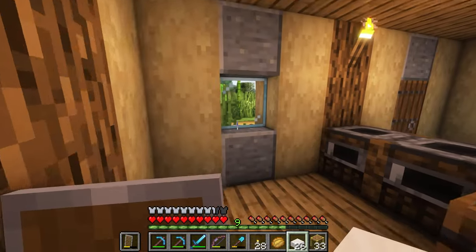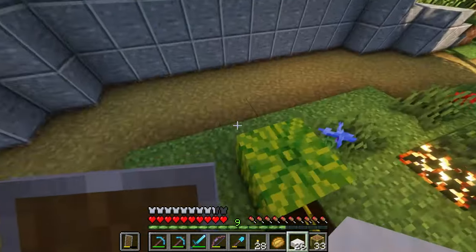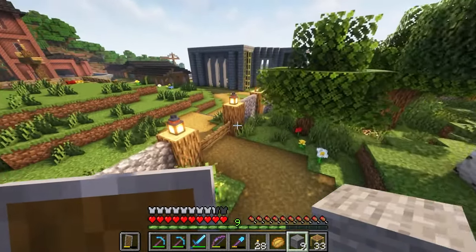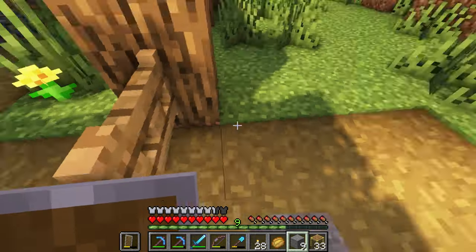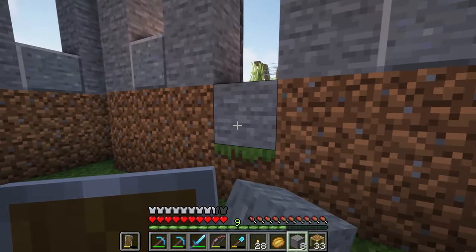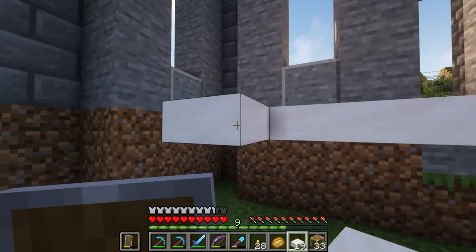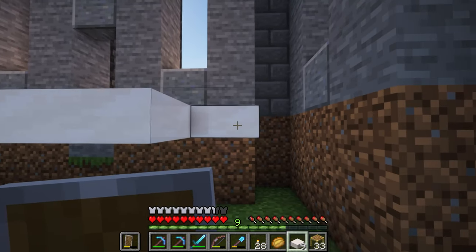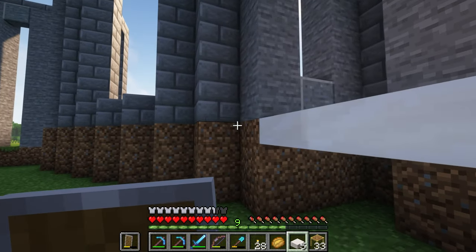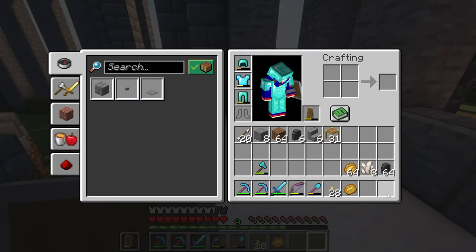Looks like we're building this the cheap way again. I'm a little concerned — not about the build itself, I just don't want creepy crawlies spawning in here. I feel like this isn't too cheap. There, in case I fall down — oh yeah, this is going to look nice. I have a good nether spawn here; the annoying one is my other world.